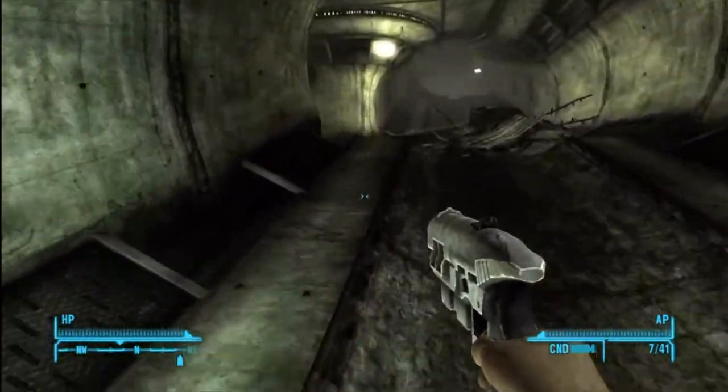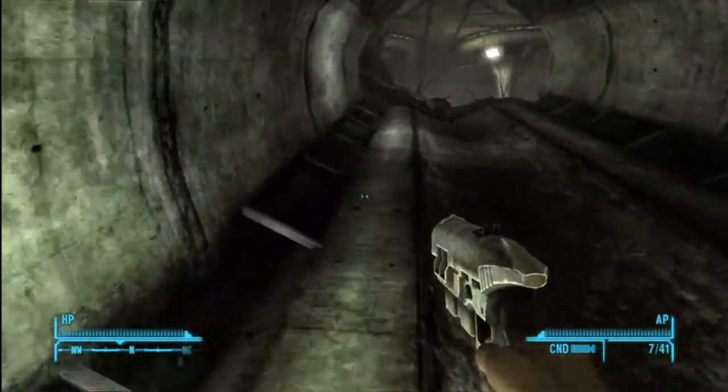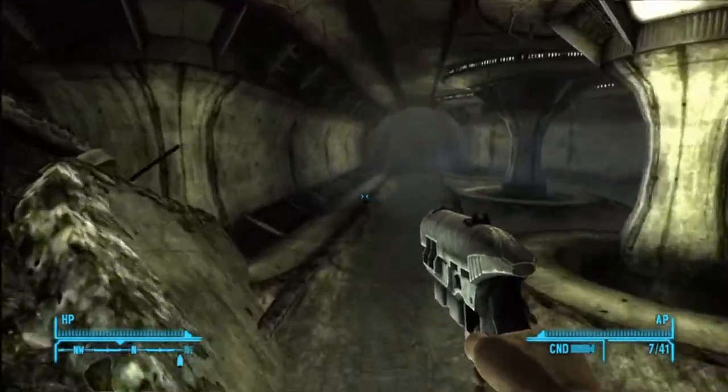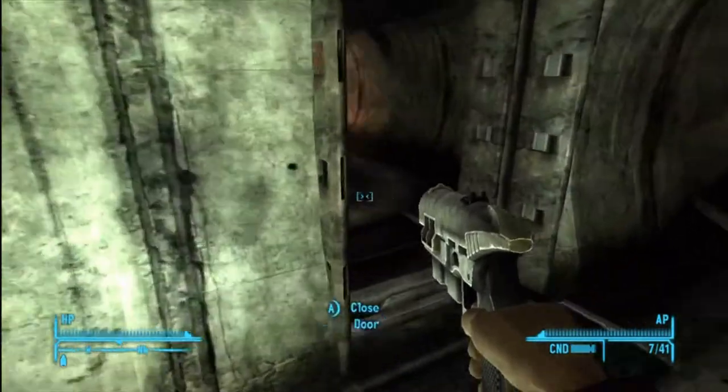You're going to come across quite a few rats down here and some ghouls, but not a big deal. Right up in here on the left is going to be a room and there's going to be a guy that you can loot and a duffel bag.